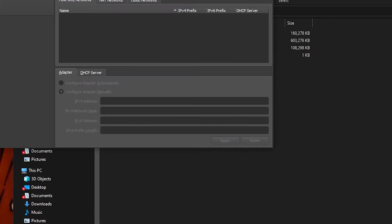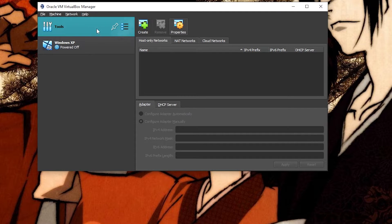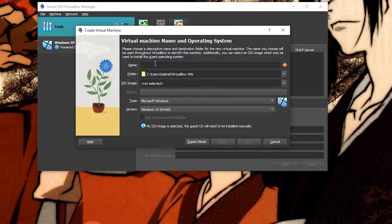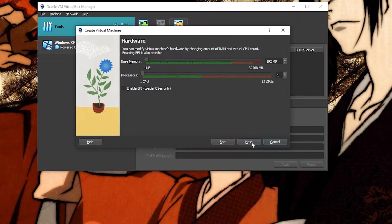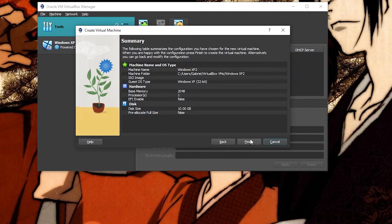Go ahead and open up VirtualBox. When it is installed it should look something like this — the Windows XP entry won't be here yet, it'll just be Tools. You want to hit Machine and then New, and call it whatever your operating system is. For me it's Windows XP; I'll call it XP2 since I already have an XP setup. I leave the ISO image blank for now. Hit Next, and you want about 2048 megabytes for the base memory — that's about two gigabytes of RAM, which is perfectly fine for most of these games. Leave processors at one, and 10 gigabytes for the hard drive — these games are usually really small, so that's fine. Hit Next.